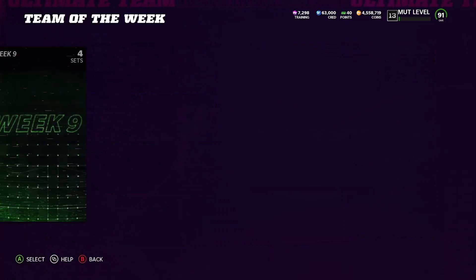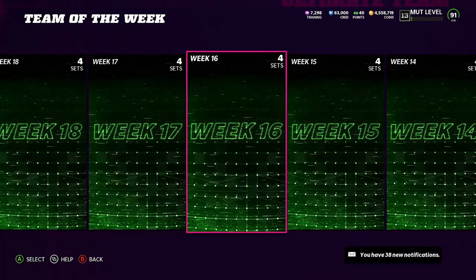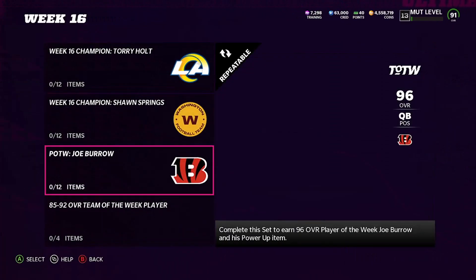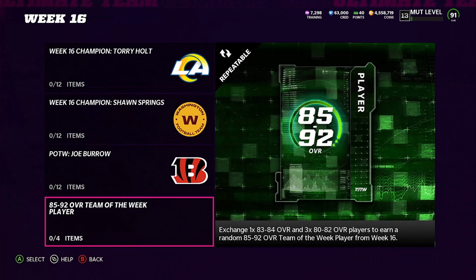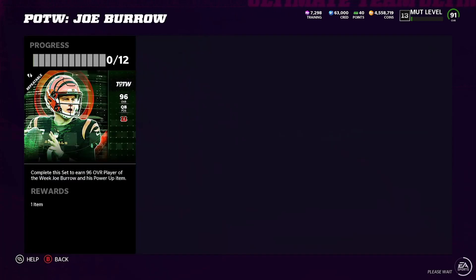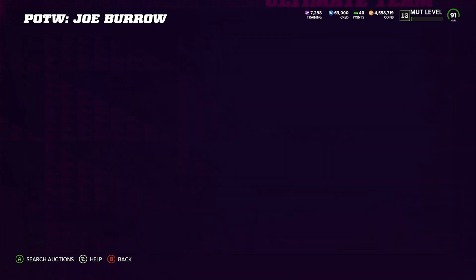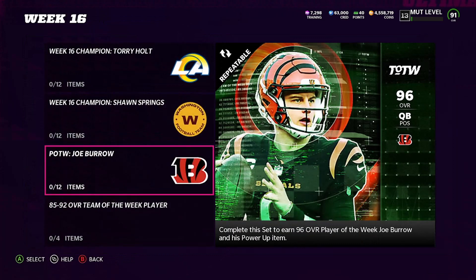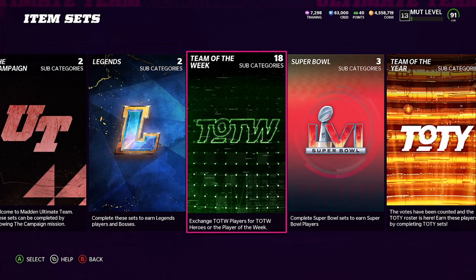Now let's also look at Joe Burrow — we know he's going to get a Comeback Player of the Year card. If we come to Week 16, Joe Burrow right here. To make the set: 83, 84, 80, 82. Simple. There's also a Jonathan Taylor in here. I do believe Jamar Chase has a regular card in there, but not an actual master. Jonathan Taylor has another master card in that set. So that's what you can do for Team of the Week.